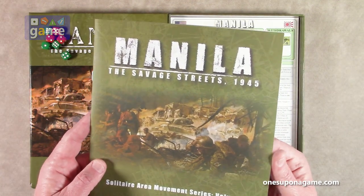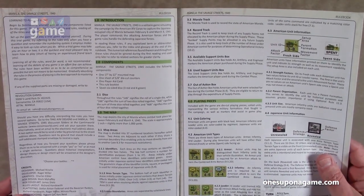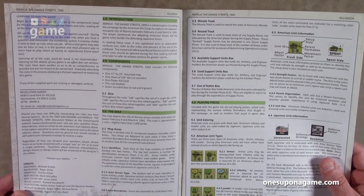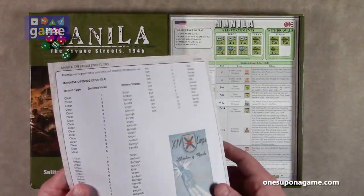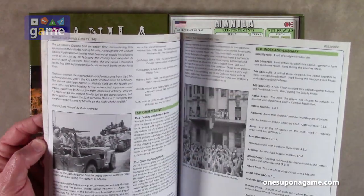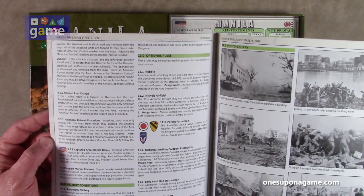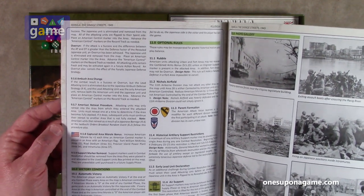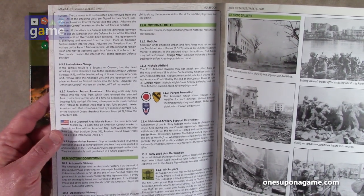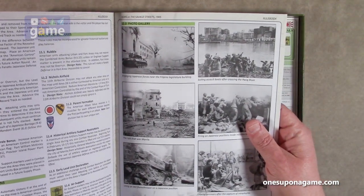You can see the great artwork on the front, and then the usual introduction to the components, credits, overview of the game, and then right into the rules. Optional rules start on page eight, so it's not going to be a very rules-dense game. Then a little column of optional rules, and some photos from the actual battle.